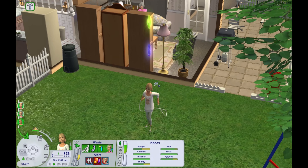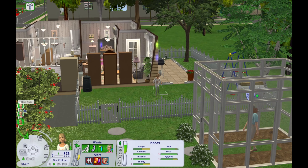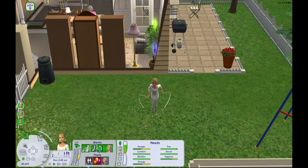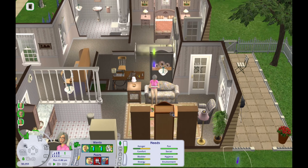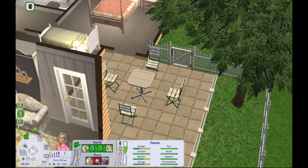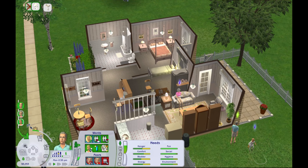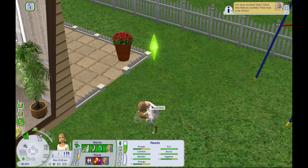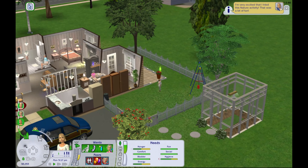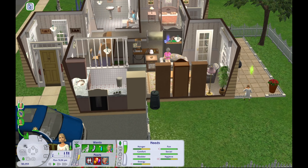Herb received a pension check for 200 simoleons — he only gets 200 simoleons a day, so that's a little bit concerning. We're going to have her jump rope and see if maybe fitness is her hobby. Herb is in here planting his tomatoes. Since Brenda wants to invite someone over, I think we'll have Coral cook dinner and maybe invite Mary Sue and the twins over. And then I had Brenda come over here and hunt for bugs, and we found out that her hobby is nature — just like her dad. So she can help out in the garden.